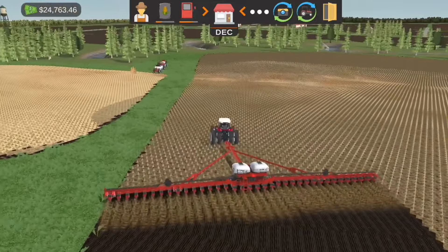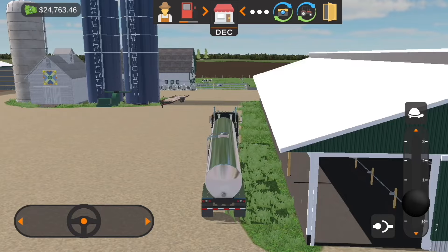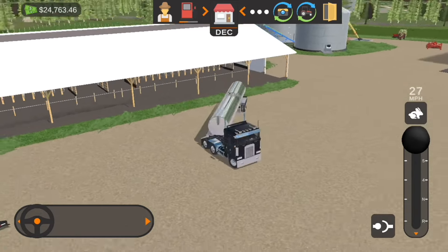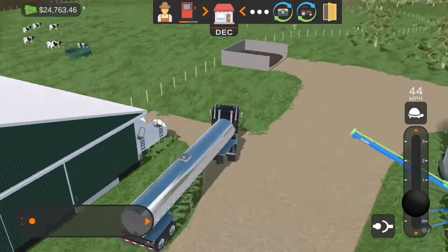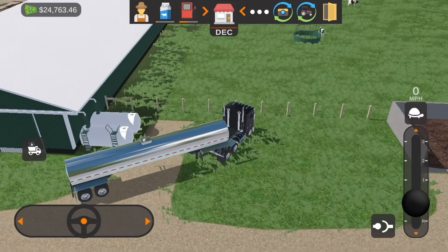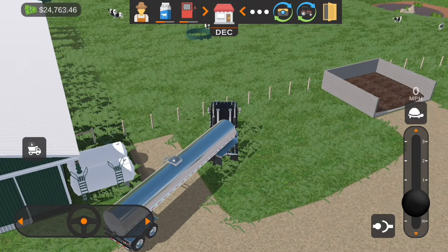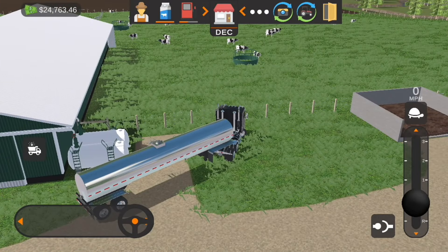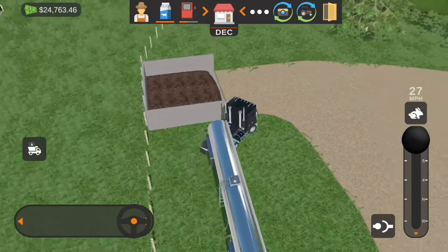So he's going to get that done, shouldn't take him too long. Now we're going to head over here because right now it's December and I have nothing else to do at the moment, because I don't really want to cut more hay. We need a little bit more money — actually we need a lot more money. Our hogs aren't going to sell for the best price right now, so we're going to grab a trailer of milk.